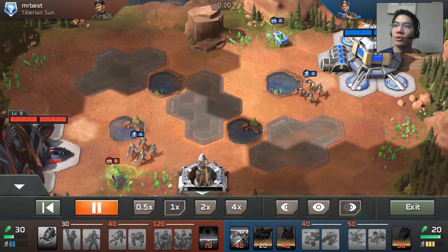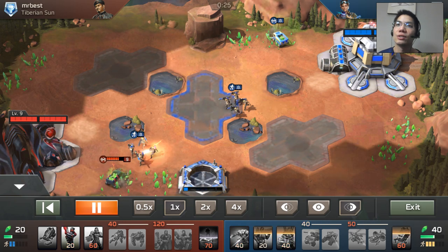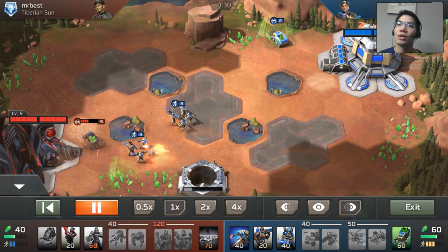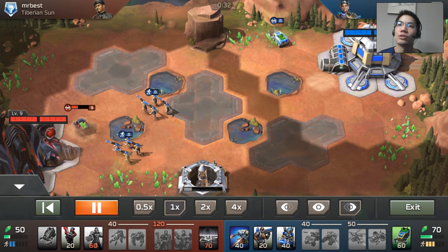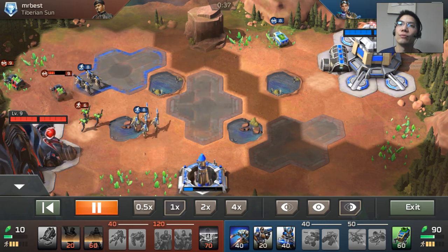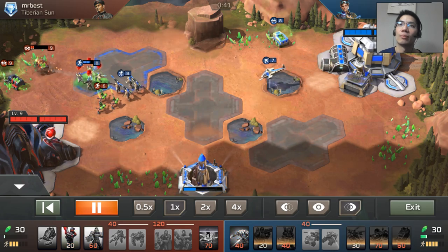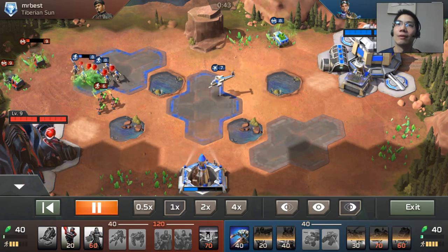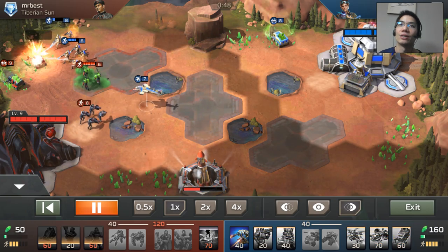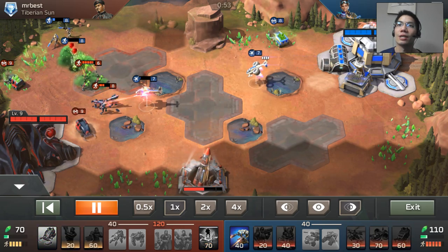The deck I'm using right now is a GDI deck. I'm starting off with a missile squad — as you can see it pounds away at the harvesters pretty well. He's going to run away so I'm just going to chase him. Every time you start rushing, the missile is also not going up. So if you're a lower level deck, you want to apply pressure while keeping that missile going, and at the same time do some damage to the harvester.